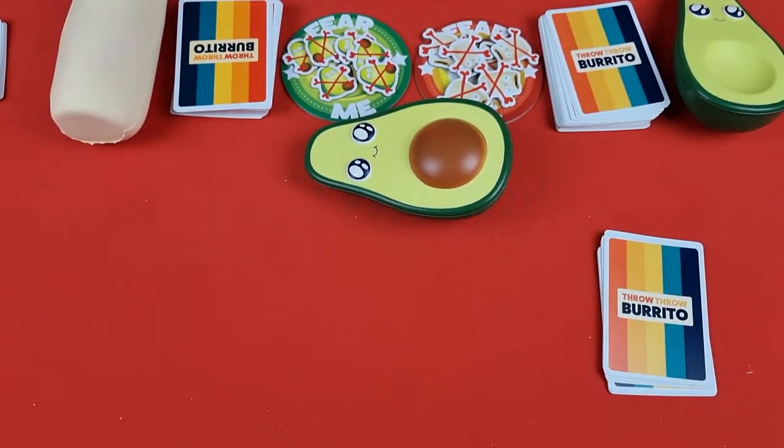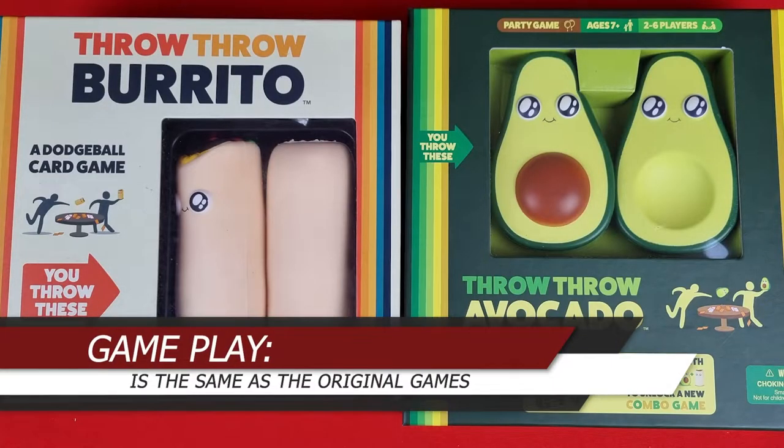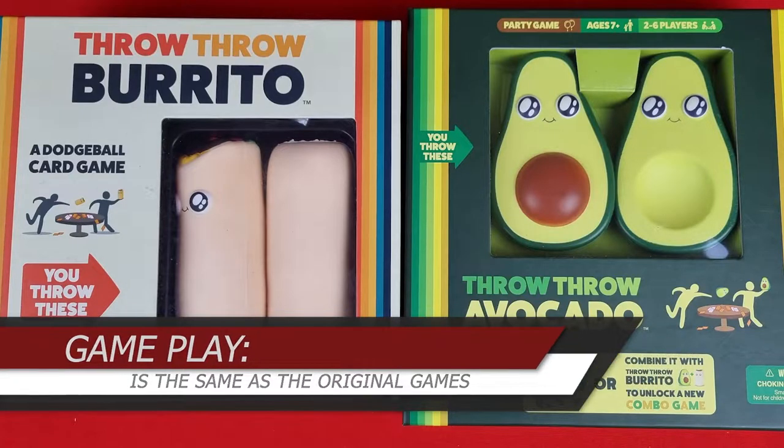Take the burritos and avocados and place them around the cards. Players take their pile of cards and place them slightly to their right — this completes the setup. The combo game is played exactly the same way as Throw Throw Burrito or Throw Throw Avocado. If you're unfamiliar with the basics, click the link on screen or in the description for our videos on the original games.